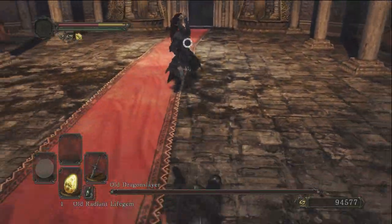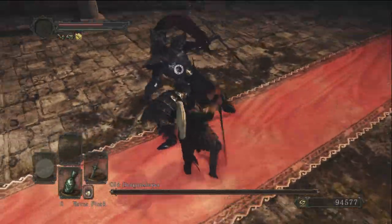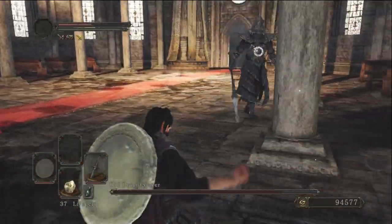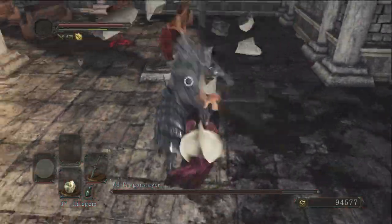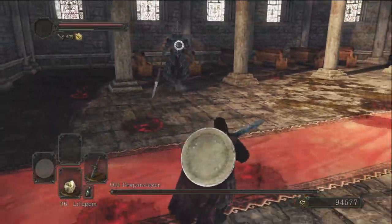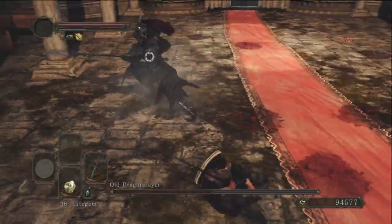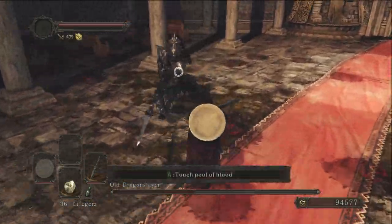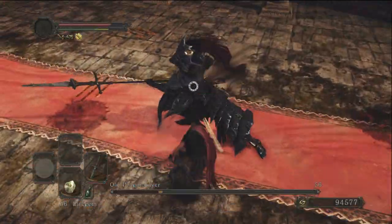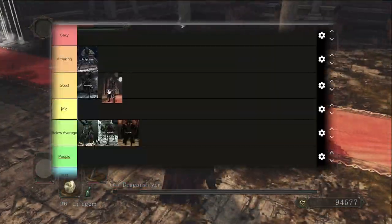Next we have the Old Dragon Slayer, or Silver Ornstein. I actually enjoy this fight and liked Ornstein in Dark Souls 1. A lot of people feel it was lazy to port him over, but I see it as fan service. His moveset differs from Dark Souls 1, though he's easier here than in Ornstein and Smough — without his partner, you see he's kind of easy. Even though I want to put him in good, he is still a reused boss with only a color difference and a few added moves. So I'm putting him in mid.